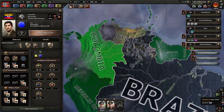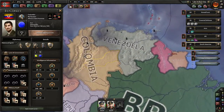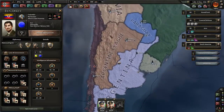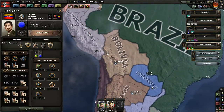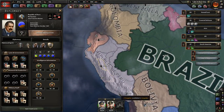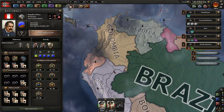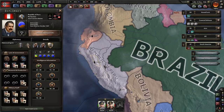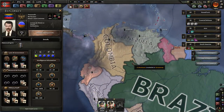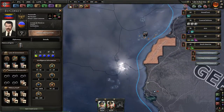Bolivia — are you actually allied with us? No, you're democratic — interesting. The last single-player game I had, which I didn't record, these guys instantly joined the Axis. Anyway, we're definitely taking all of this. Let's plan that — we're gonna take these guys, stage a naval invasion, and go from here to France. Why not? These guys shouldn't have any defense — there's nothing left of France — but they're still a major contributor to the war.